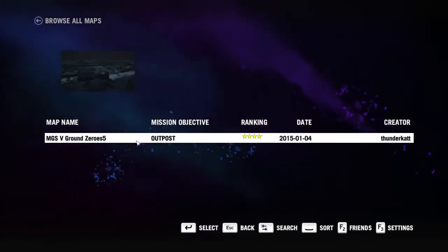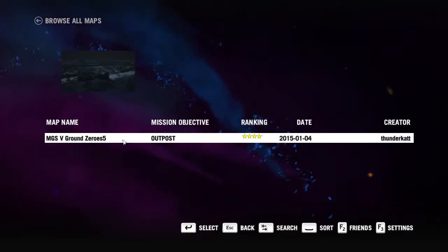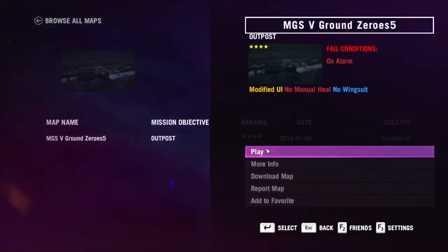It's an outpost mission apparently where you cannot summon an alarm. I have not played it yet, so it's still kind of random, so we're gonna give this a shot. No manual heal, no wingsuit, and fail condition on alarm.